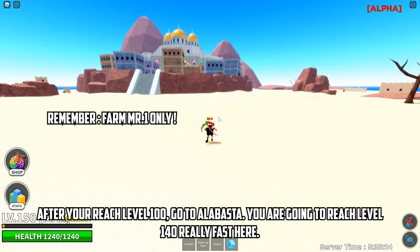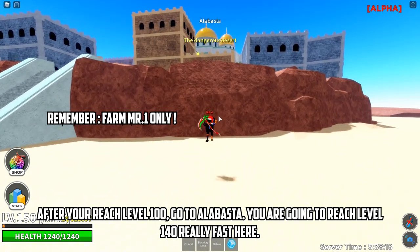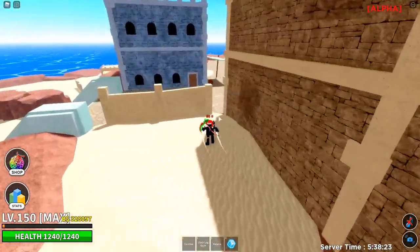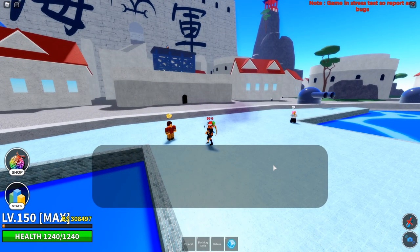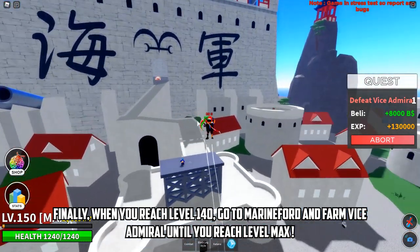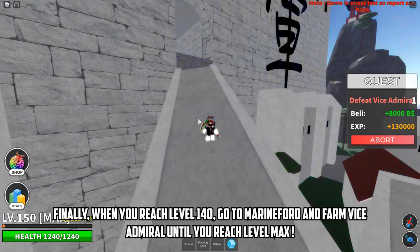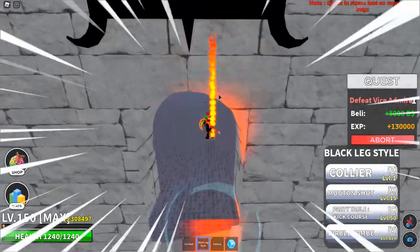After you reach level 100, go to Alabasta. You are going to reach level 140 really fast here. Finally, when you reach level 140, go to Marineford and farm Vice Admiral until you reach max level.